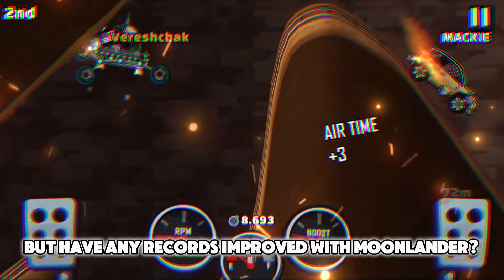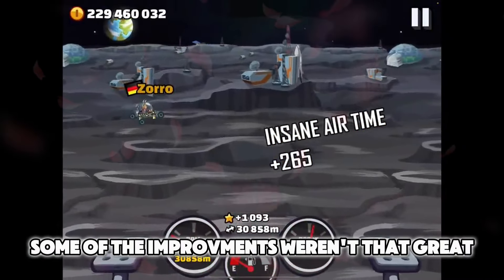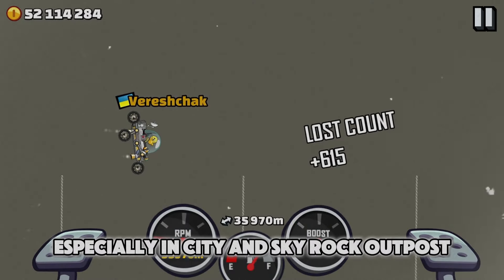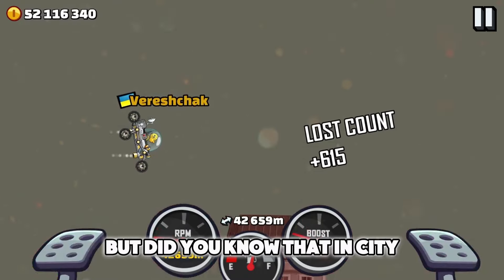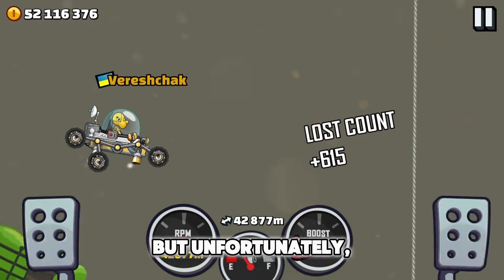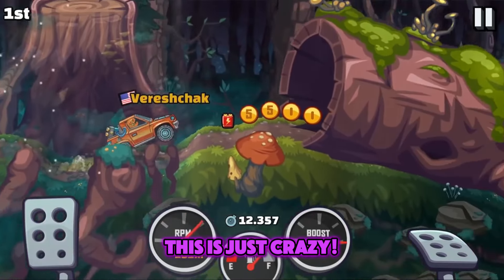But have any records improved with Moonlander? Of course, yes. Some of the improvements weren't that great, especially in Gloomvale and Racer Glacier, but some others were, especially in City and Skyrock Outpost — these records are simply mind-boggling. Did you know that in City it would probably be possible to get up to 70k, but unfortunately the game crashes after 44k? This is just crazy!